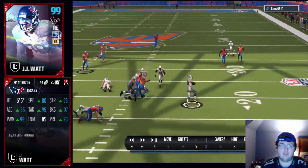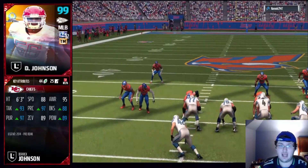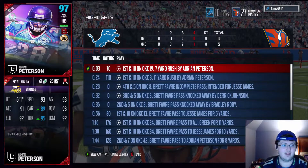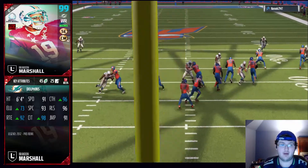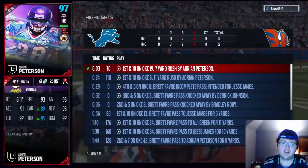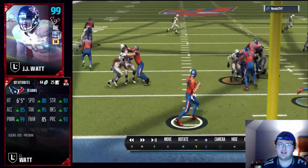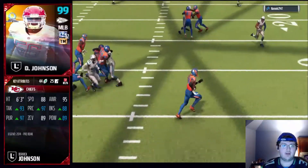But Odell Beckham isn't worth it either. If you guys did not see my gameplays, Odell Beckham fumbles the ball more than any receiver I have ever used — the team of the year Odell Beckham. Him and Tim Brown fumble the ball more than anything. So Brandon Marshall — actually, I give him an A-. A-, because he did everything I expected him to do, except for the fact he can't catch it in traffic and stuff like that. But still a very good card.